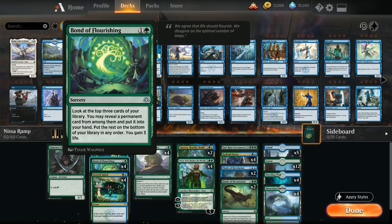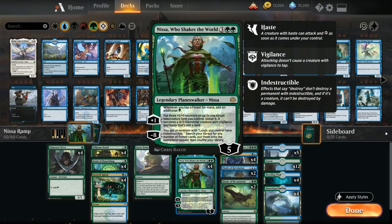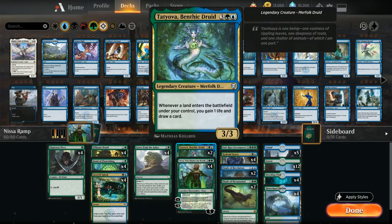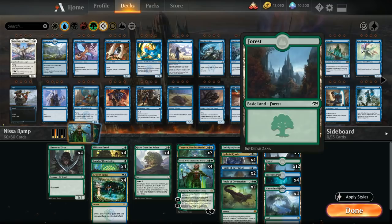At two mana we have four copies of Bond of Flourishing from War of the Spark. This two-mana sorcery lets us look at the top three cards, reveal a permanent card and put it in hand, put the rest on the bottom, and gain three life. Bond of Flourishing helps us find Nissa, win conditions like Hydroid Krasis, or our draw engine in Tatiova — and the fail case of finding a land isn't too bad.